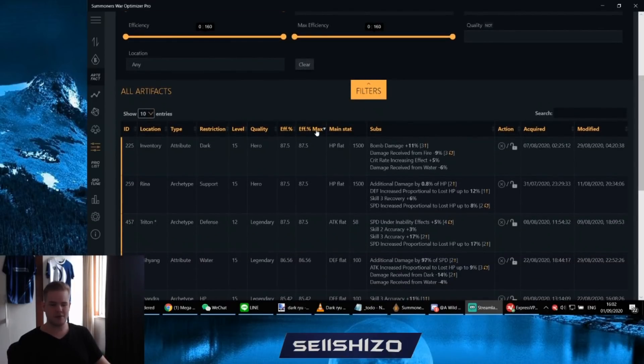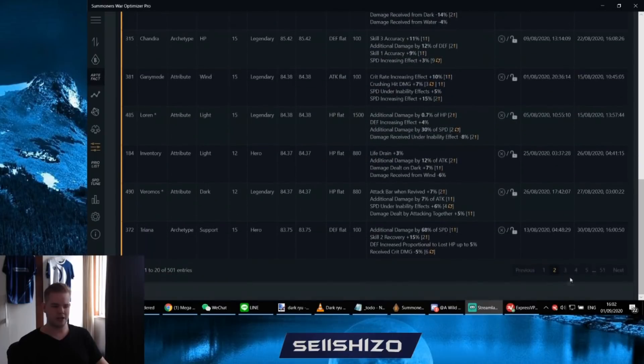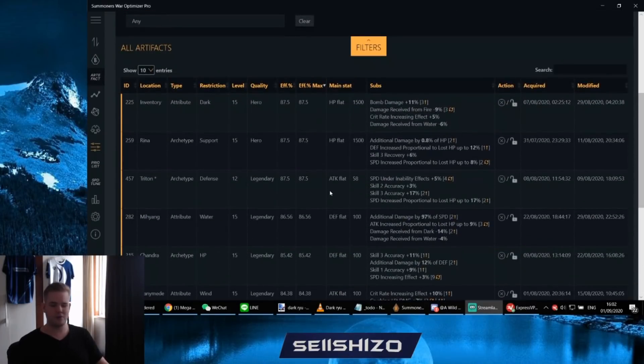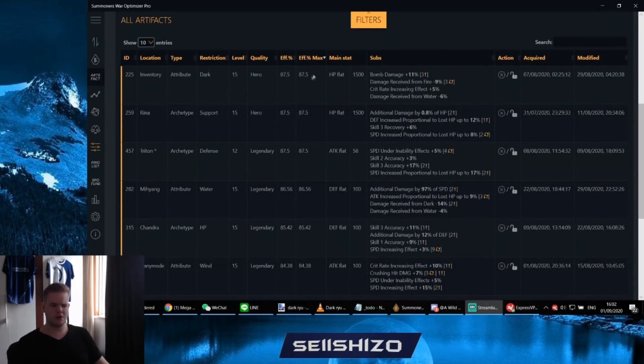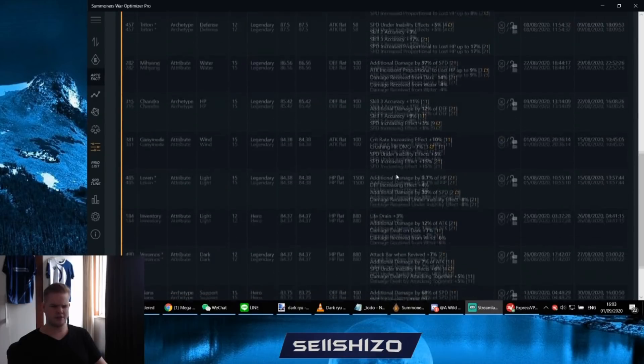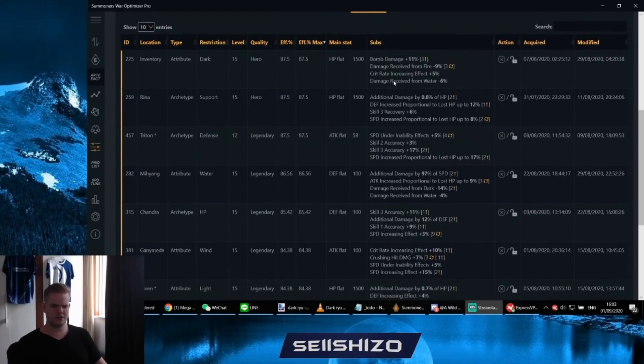One feature I really care about is efficiency for artifacts. You can actually select them by efficiency of the artifacts. I have to watch out that I don't show things I don't want to show for siege. My RTA box is not here because this is my normal box, so yeah, we have that — it works really well.